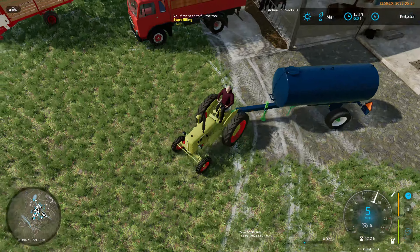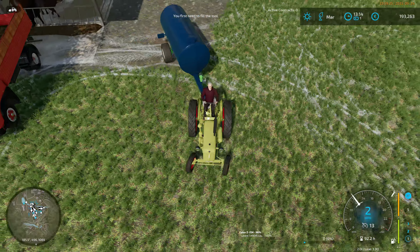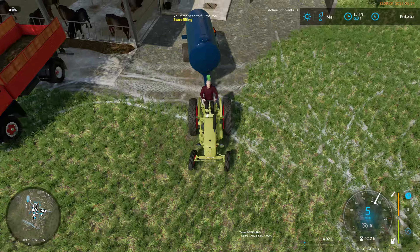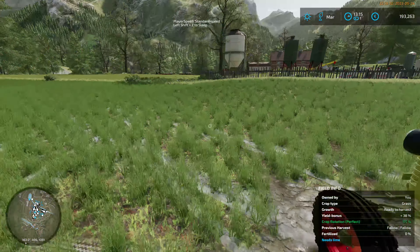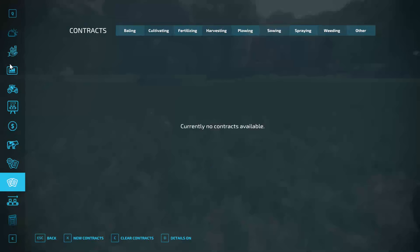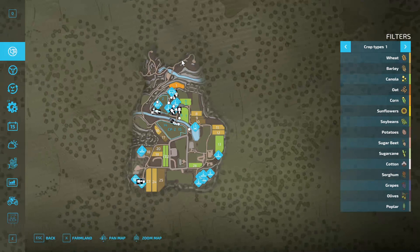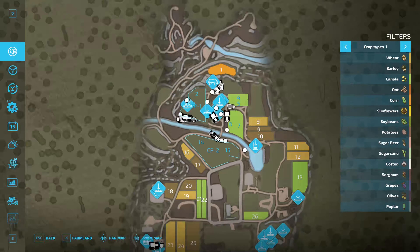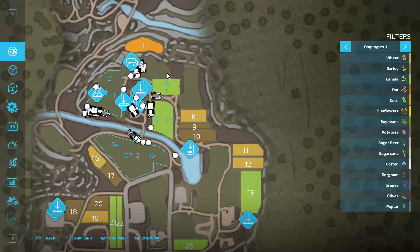I haven't been paying attention to the costs of the building since bringing in the animals. I'll have to pay better attention going forwards. It is now March - I don't want to be speeding through much. We need to be planting some sugar beet - I think that's not March, oh no, actually maybe. Let's have a quick look at what we need to buy a field and plant some sugar beet.